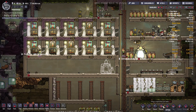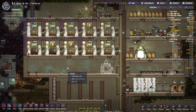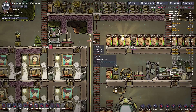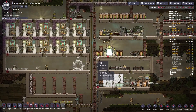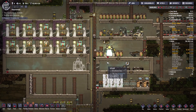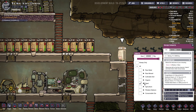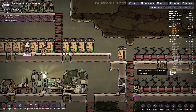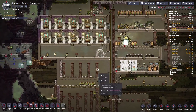Let me do a sweep on priority eight quickly. I added a fire pole off-camera so dupes can come down faster. This storage is starting to get full. What is this — only for seats? We have a bunch of seats — that's beautiful.